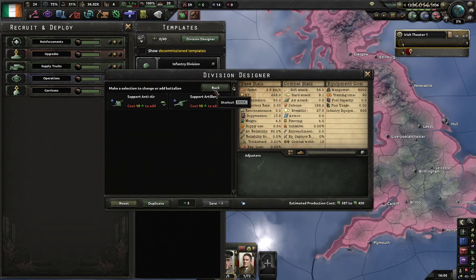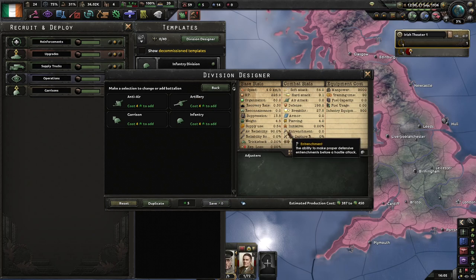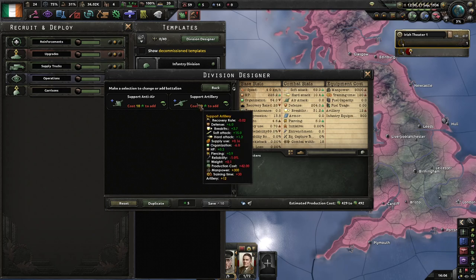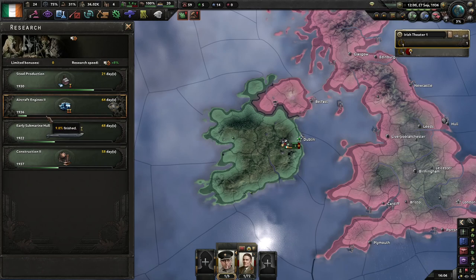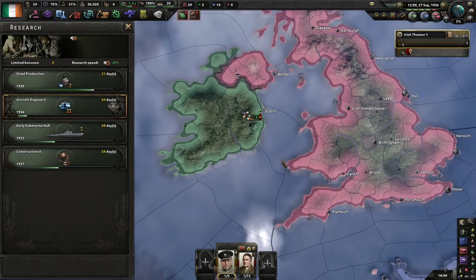For the regular infantry division I tend to use line artillery, which does cost a bit more but adds soft attack and hard attack. Support companies don't add movement or attack penalties like line artillery does, but they provide a lot of bang for your buck. I usually include support anti-air, engineers, motorized recon, and field hospitals, and later I might add logistics companies and the field anti-vehicle kit, which doubles piercing and increases hard attack while also reducing supply consumption.